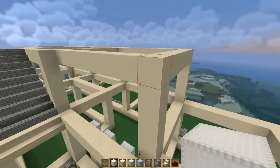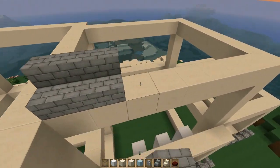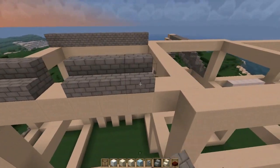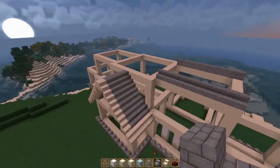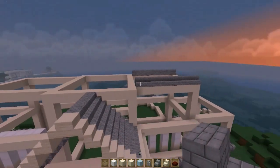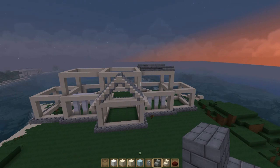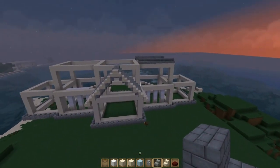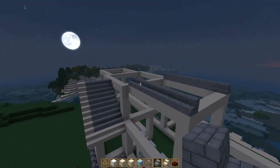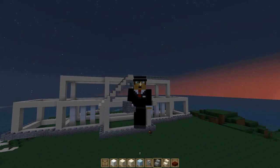Now we're going to go to this side over here, and we're going to grab cobblestone stairs — stone brick stairs — and just place it down like this and make the exact same roof that we did here, on this side and over this side. I'm going to do that all by myself, so I'm going to finish the episode right over here. Next episode you will see both roofs finished and how it's going to look. So thank you for watching, and see you next time.